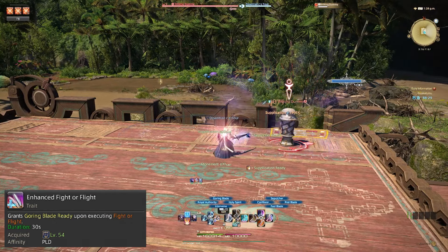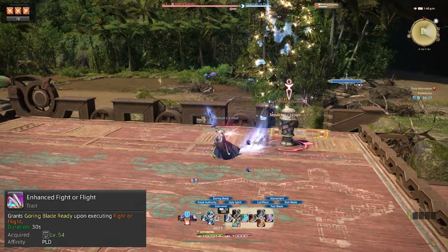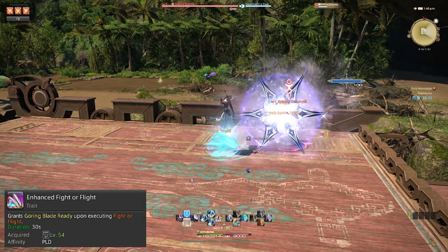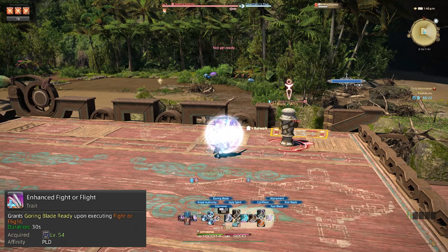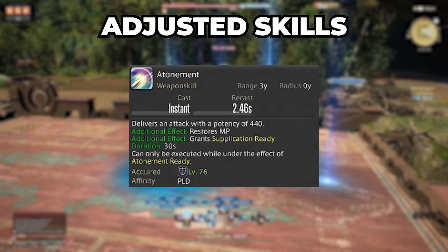Paladin also received a bunch of potency buffs on their GCDs to help bring them in line with the upgrades that other jobs got. Reprisal had its duration buffed from 10 to 15 seconds, and Rampart gains an additional secondary effect for all tanks that increases HP recovery via healing actions on self by 15%. In actual function, Paladin basically didn't change at all aside from the upgrades it got and the addition of its new OGCD attack to use within Fight or Flight.